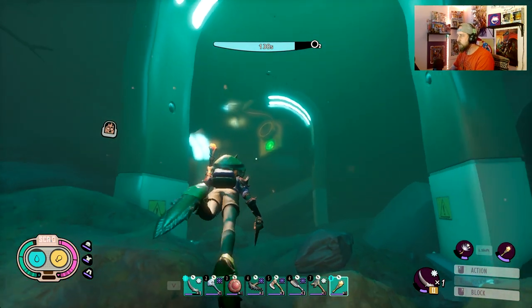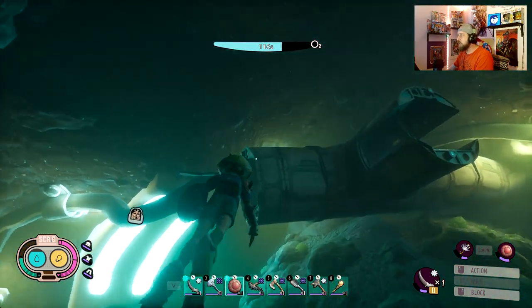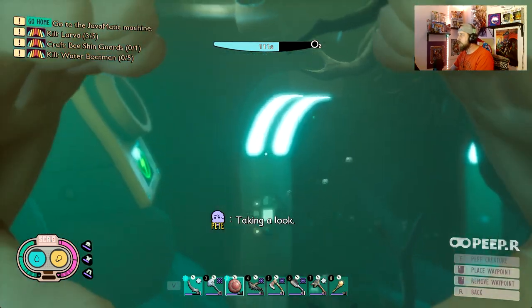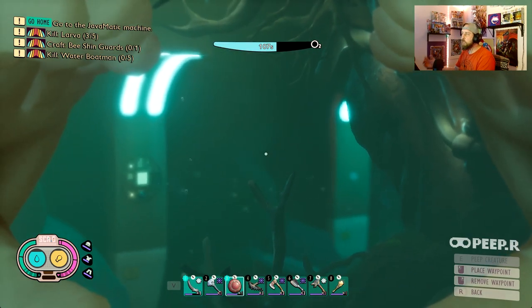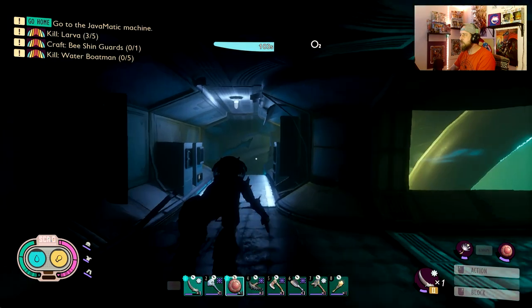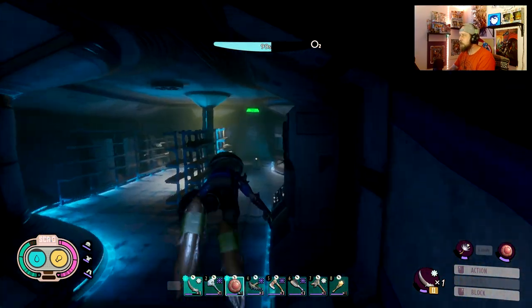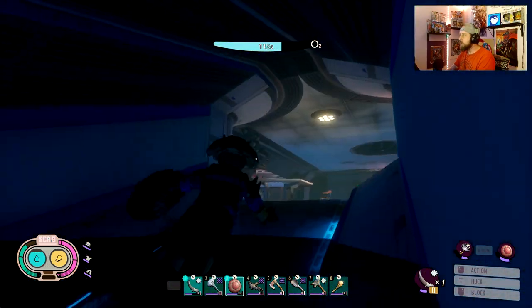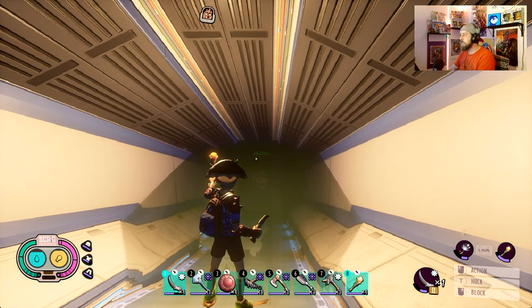We're going to jump over here real quick and show you where that is. We're approaching the entrance to the Pond Lab right here. When you are coming through here, you're going to see these little bubbles. There are little vents right here that will actually push you forward and give you a huge speed boost just to get over to this point right here at the Pond Lab. We're going to first enter the Pond Lab, go up here and get some oxygen, and then go from this point down into the area where the actual Mossy Key is for that chest.